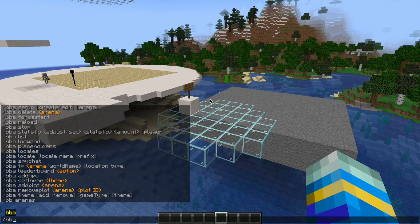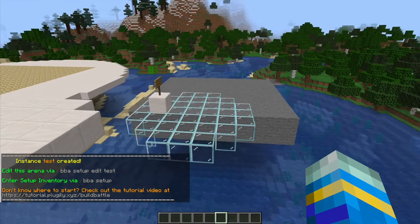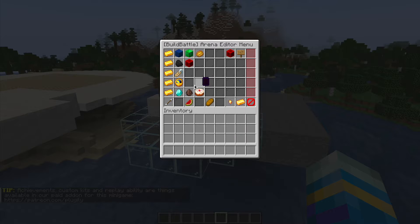So if we do the command /bba setup create and then call it 'test', that is going to create the instance. Now we need to do /bba setup edit for 'test'. This is going to bring up a really cool GUI which has tons of things you need to set up, but it's really straightforward and makes it very simple.